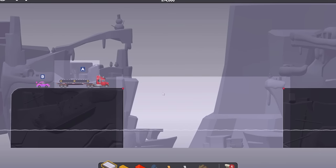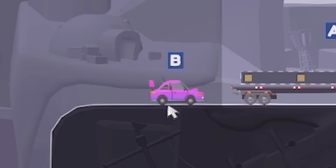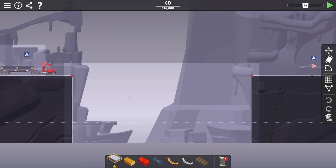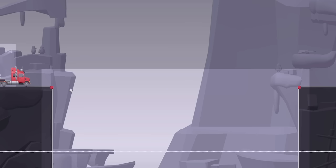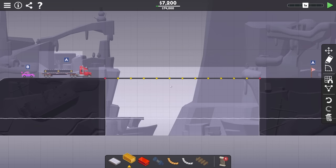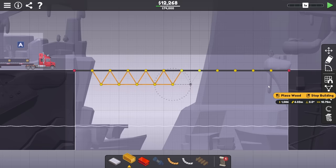So all we gotta do here is get this truck across to there. However, the car behind has to go on top somehow. So first things first, let's just get this truck across. We use the line tool, say go from there to there and then fill in with road. Then I'll turn the grid on and I reckon we're probably just gonna do like a tension bridge.